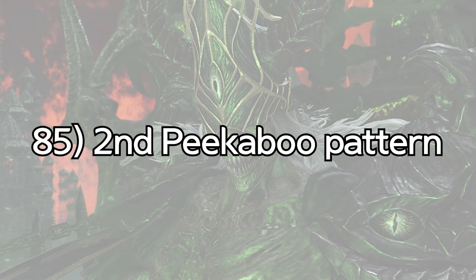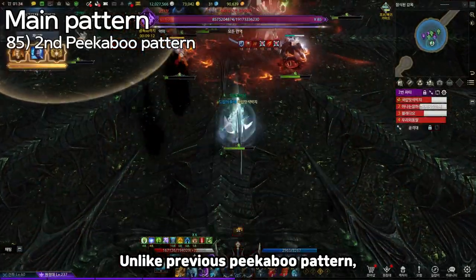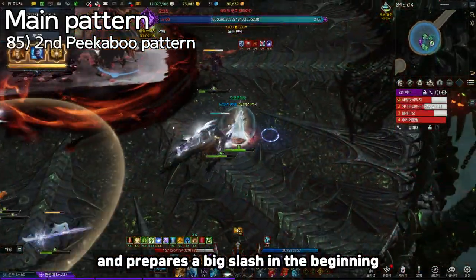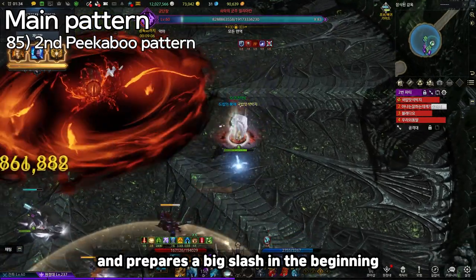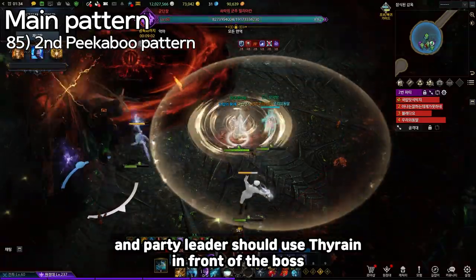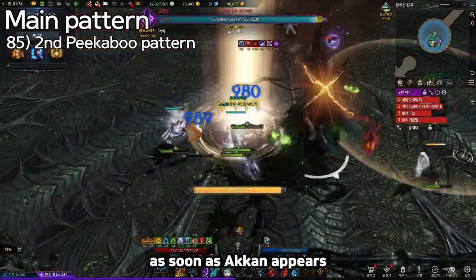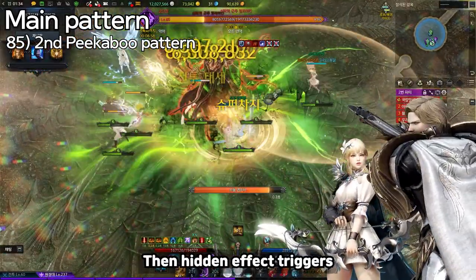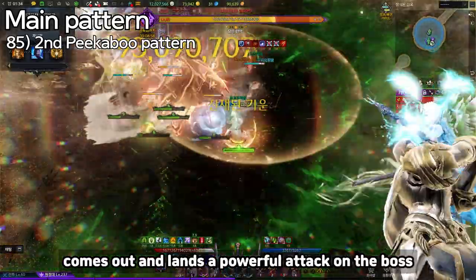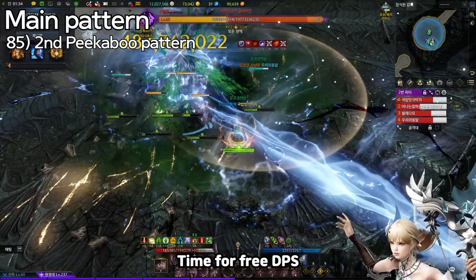85: Second Peekaboo Pattern. Unlike the previous peekaboo pattern, the boss teleports to one random player and prepares the big slash at the beginning. Players gather at 6 o'clock and the party leader should use Thyrin in front of the boss as soon as Akana appears, and then the hidden effect triggers. Thyrin's Innovate comes out and lands a powerful attack on the boss — time for free DPS.